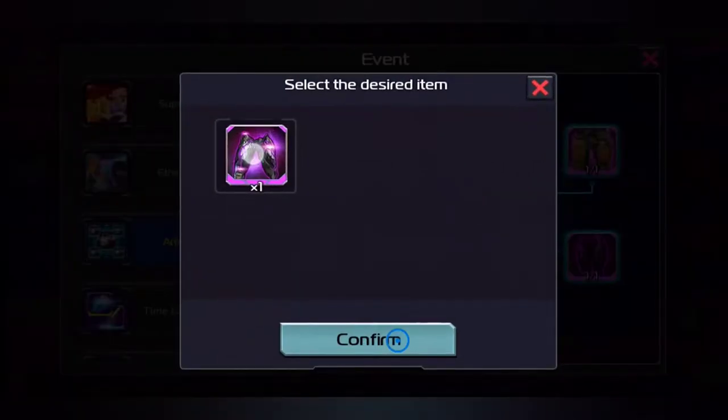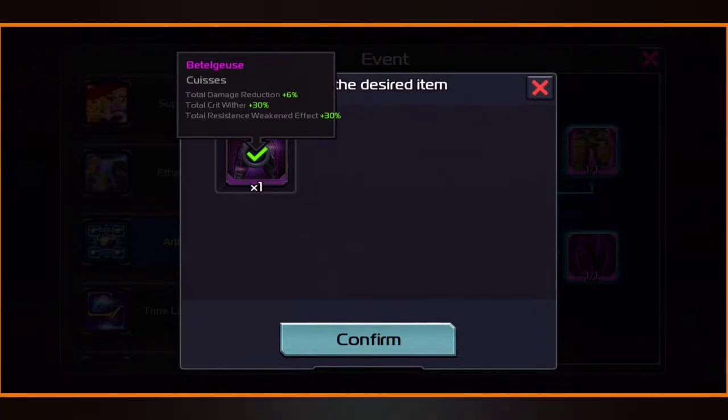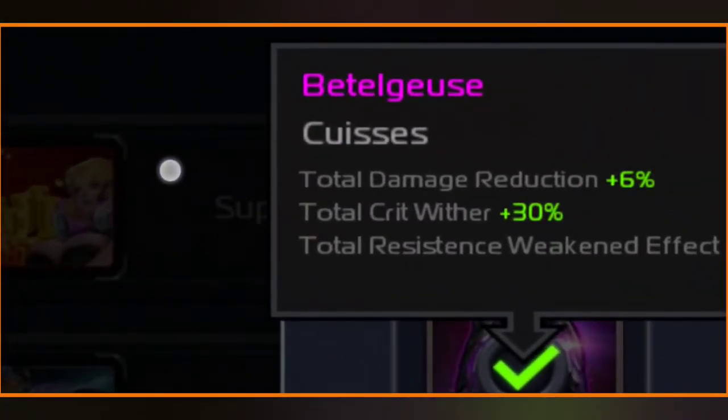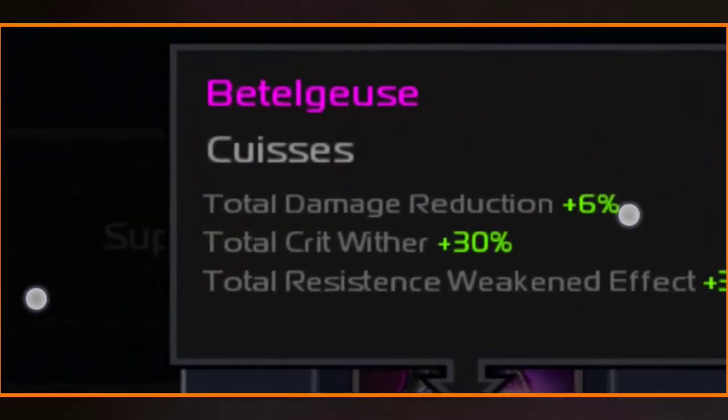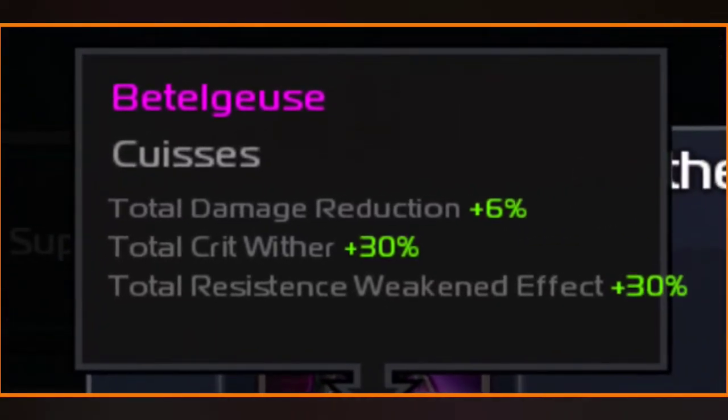I wanted to show you guys something awesome we can get. I was actually able to get enough pieces to get the Beetlejuice. The Beetlejuice has a Critical Wither, Total Resistance Weaken Effect, and Total Damage Reduction.